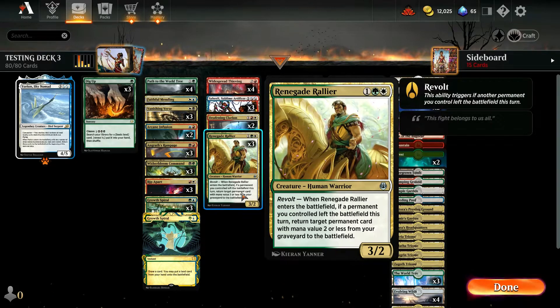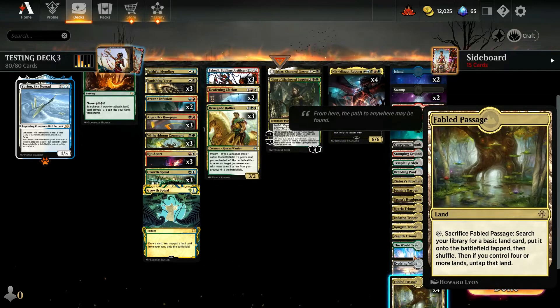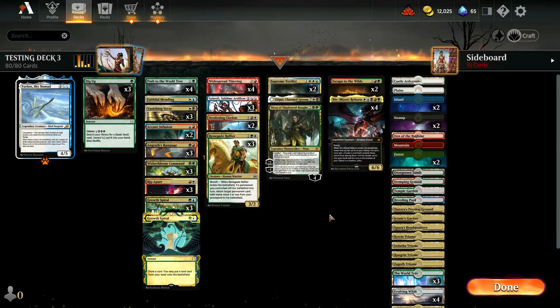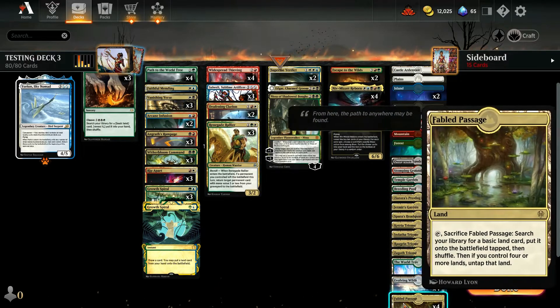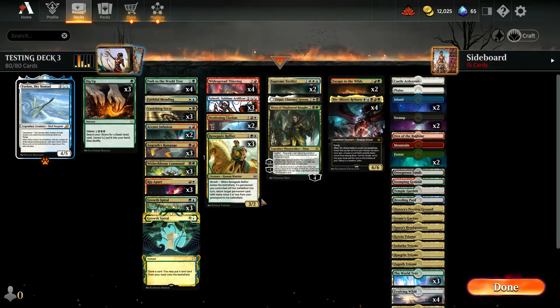Renegade Rallier is here for interaction with our fetchable lands. You'll notice we're running Evolving Wilds and Fabled, and we have exactly eight fetchable lands. We're also running World Tree, so in the event that we draw these later and need mana, they can be used as those. So Renegade Rallier synergizes with these.